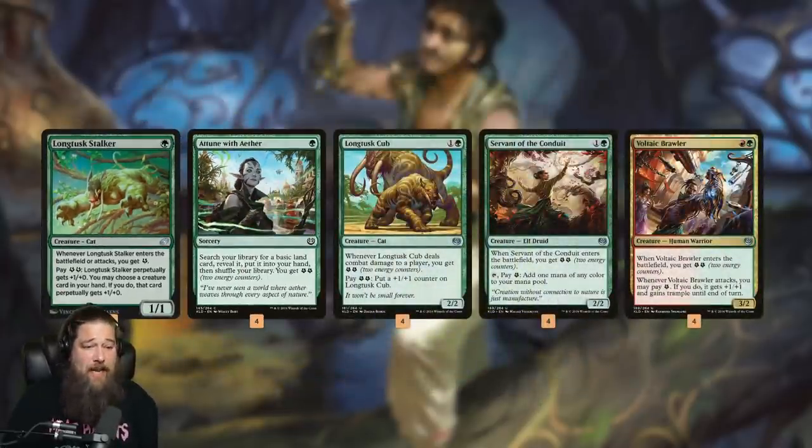In the two-drop slot, we have Longtusk Cub, our high-variance two-drop. The downside is its energy production triggers on combat damage. So if we can play it on turn two and start getting in hits, it can snowball and take over the game by itself. On the other hand, if we can't attack with it, it's just a Grizzly Bear. It can be inconsistent, especially based on play versus draw — much better on the play, harder on the draw.